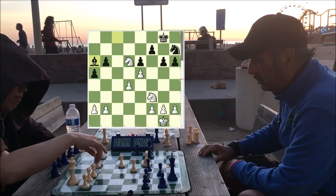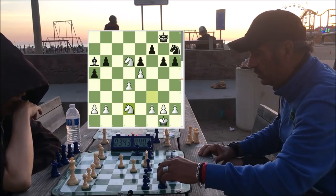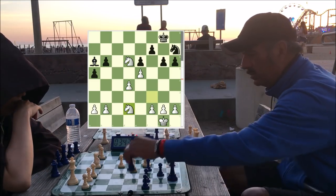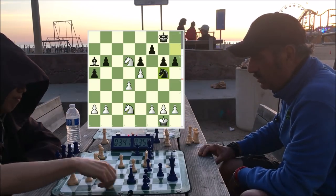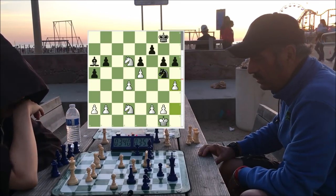Notice the knight is on a good outpost on the sixth. There's a saying that a knight on the sixth is worth a rook — it's very powerful. It can jump to many squares, controls many squares. Here the pawn push — notice how the knight has nowhere to go except back.